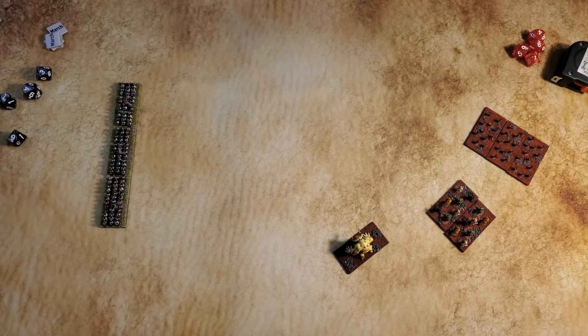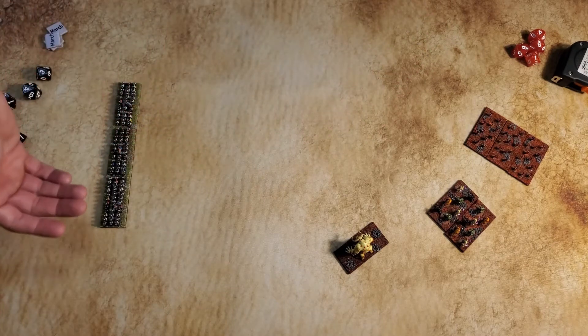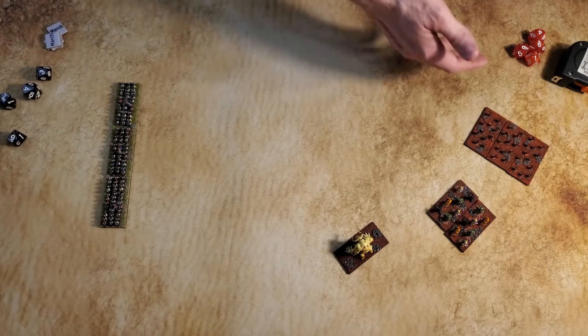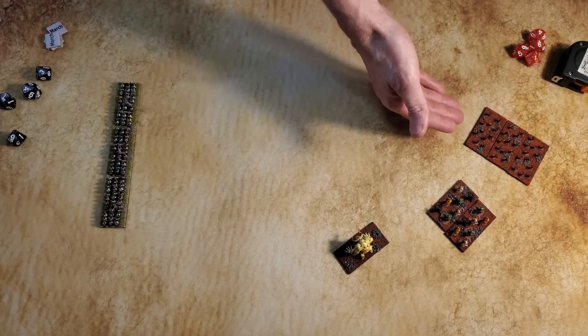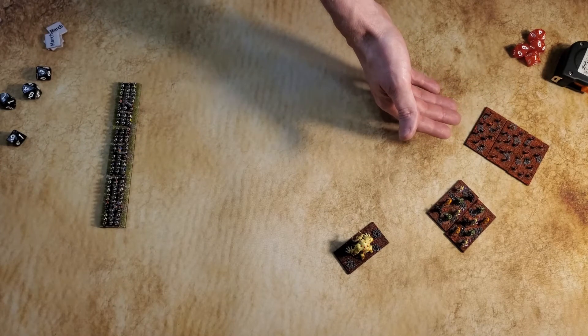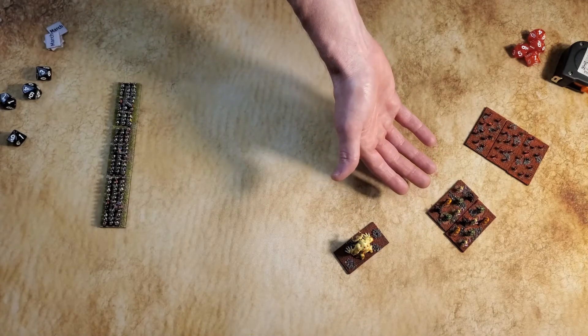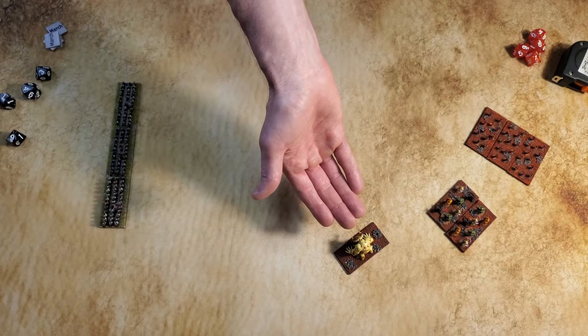For our demo here, we have a few different units. We have some standard human warriors. Over here we have some demons — these are minor demons, so just really small guys running around the field. Some common demons, so much larger. And then we have a greater demon, so a pretty big, scary guy.